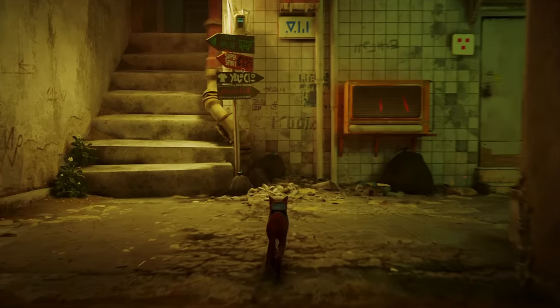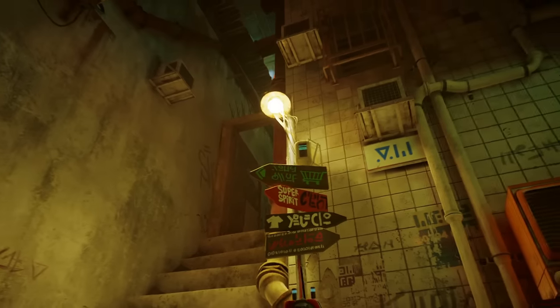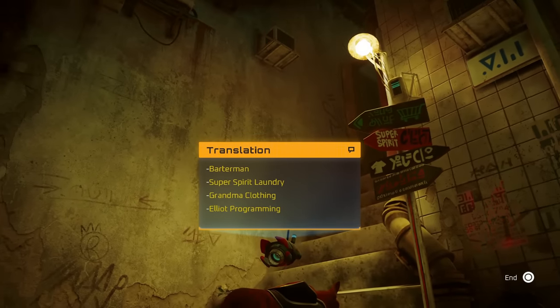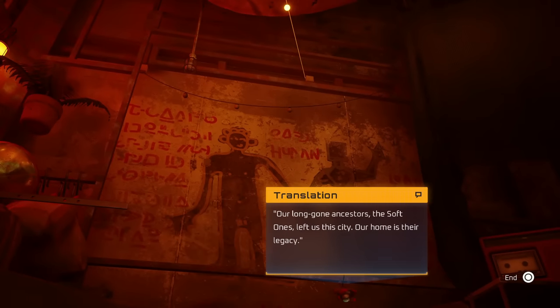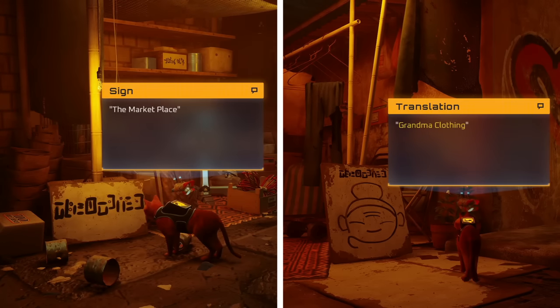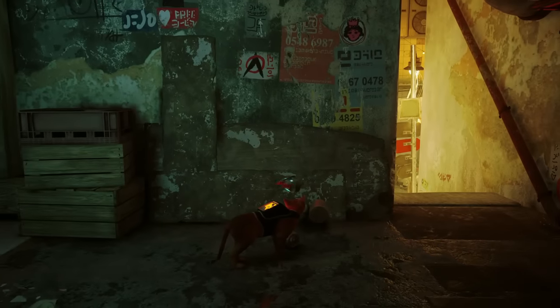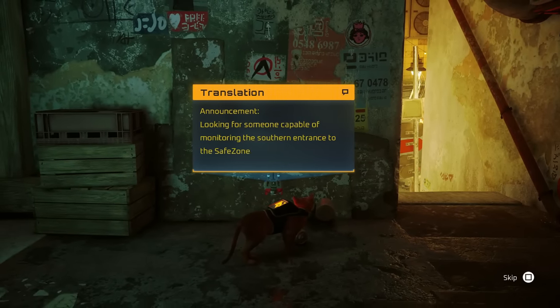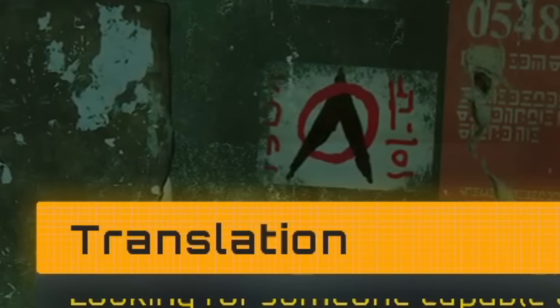These robot-inhabited slums are filled with signs and graffiti that can be translated by B12, but a lot of what we're told doesn't seem to line up. Some pieces of writing don't match the number of characters suggested by B12, and there are some inconsistencies — like how these two signs show the exact same text but are translated in different ways. However, this is the translation that made me give up on this. That is not what that says.